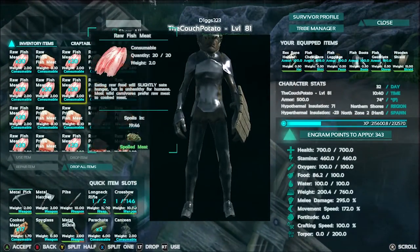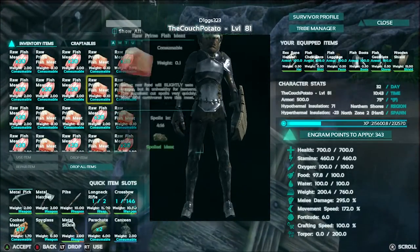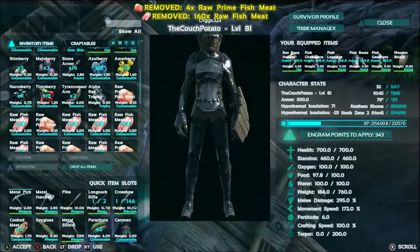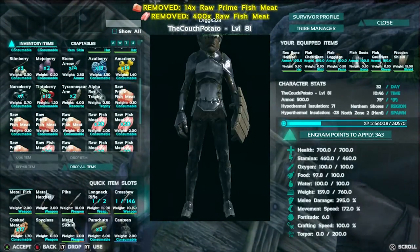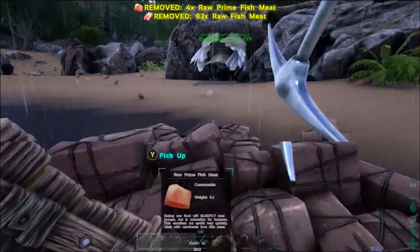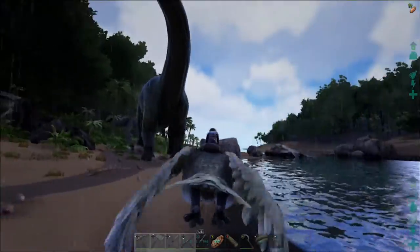It gives you raw fish and raw prime fish meat — eating raw food will slightly sate hunger. Interesting — I wonder what dinos like this; I'd imagine sea creatures. I also killed an alpha T-Rex, so that was interesting. I'll probably just keep 20 of the raw fish and drop all the prime — it's the same as regular prime, it just spoils really quickly. We're almost home, but I figured I'd show you guys those fish because they look super cool — very dangerous but super cool.